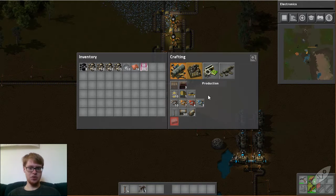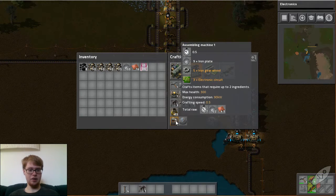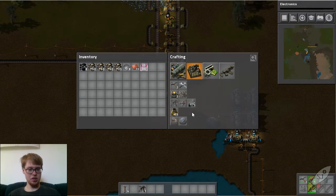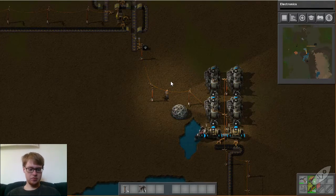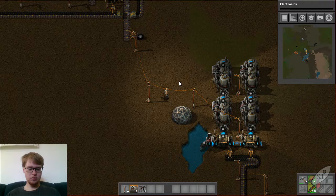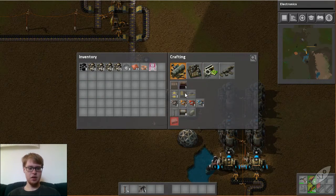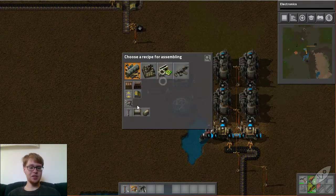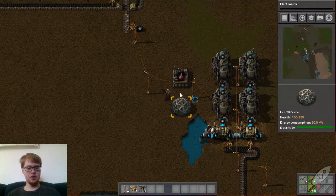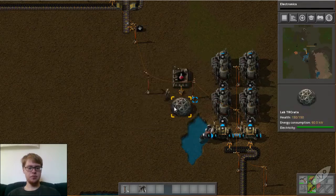What I want to do here is start looking at automation. Even though I'm not going to be automatically making it, having an assembly machine will greatly help. I can place it right here - I actually want another inserter. I can tell this to make science pack ones and then have the conveyor belt transfer them over once they're made.